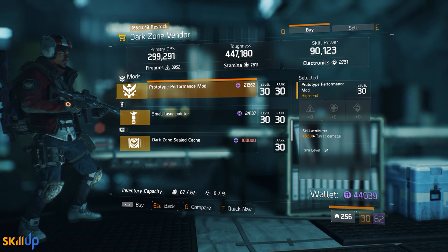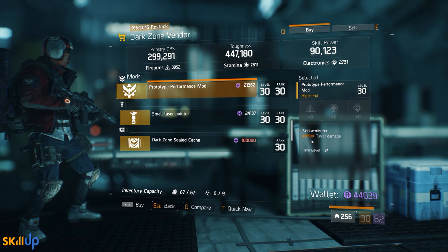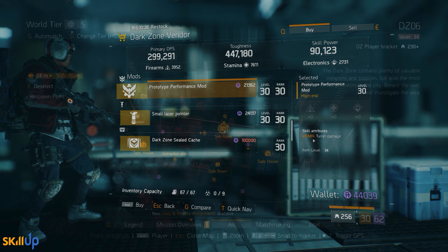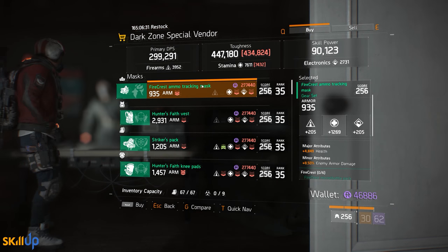At the West 46th Street DZ checkpoint there's a Prototype Performance mod for turret damage at 3.5% out of a max of 4%. The turret is still very useful in patch 1.6 even though its values have been nerfed — it's still one of the best ways to apply status effects, particularly with the flame turret.